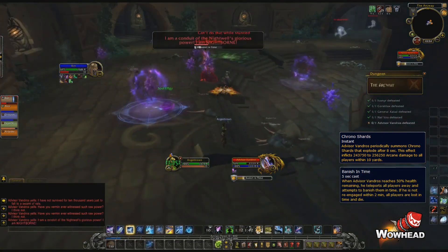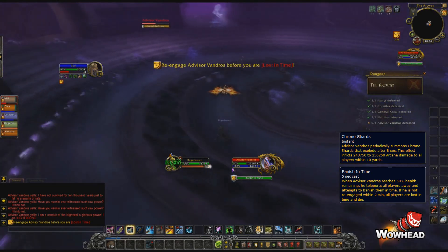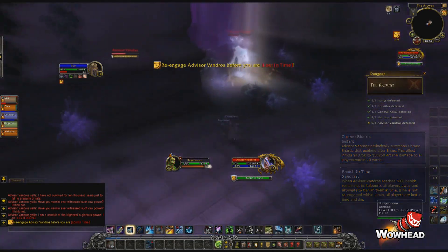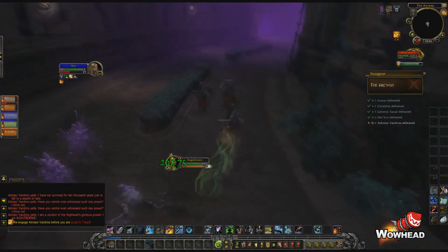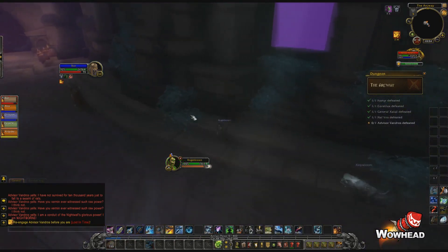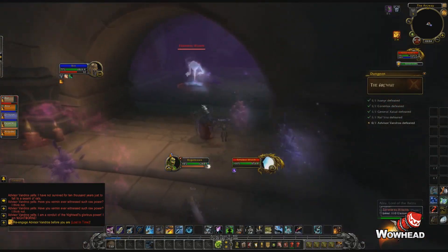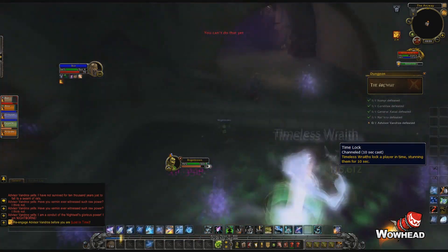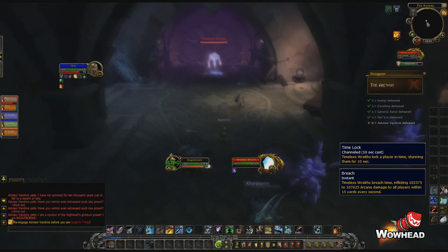At 50% health the boss will cast Banish in Time, teleporting all players away and giving you two minutes to make it back to the boss or you'll die. This is similar to the ability the last boss in Deadmines heroic had in Cataclysm. This part was quite funny as we had absolutely zero clue where to run with no map of the dungeon and it still being early alpha. As you run back towards the boss you'll encounter Timeless mobs. Their only cast is Time Lock, which stuns any targeted player until either interrupted or dispelled. They also continuously pulse AoE damage, so you need to kill them off quickly.